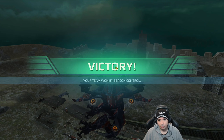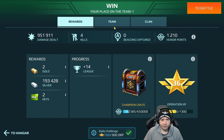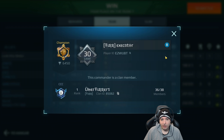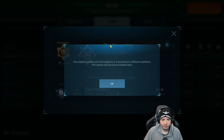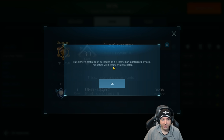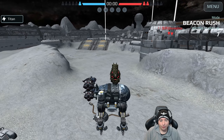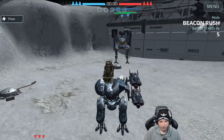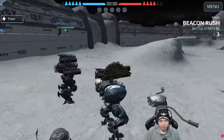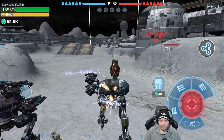Let's have another match with the Cerberus — Cryo and Glacier, that's the combo. Executor, let me take a look at that Titan of yours. The player profile can't be loaded as it's on a different platform. Alright, here we go again with the Cerberus with Cryo and Glacier. It looks pretty nice — let's go.